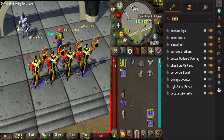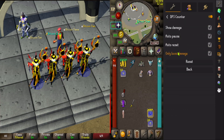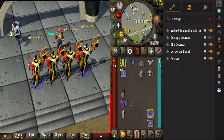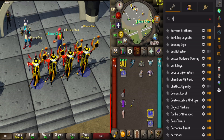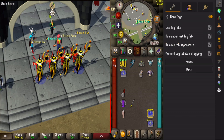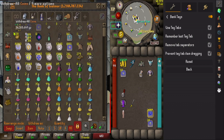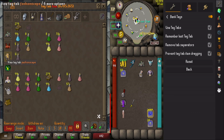One I forgot — damage counter, DPS counter. This one is very useful for boosting pets, with your own accounts or with other players, because it prevents kill stealing — it shows a table with the damage per account on the boss. It's very useful per activity.